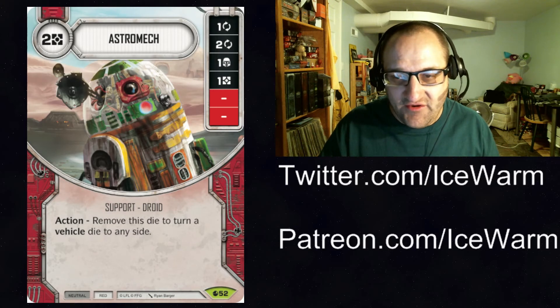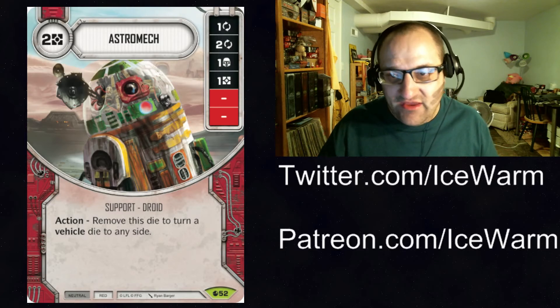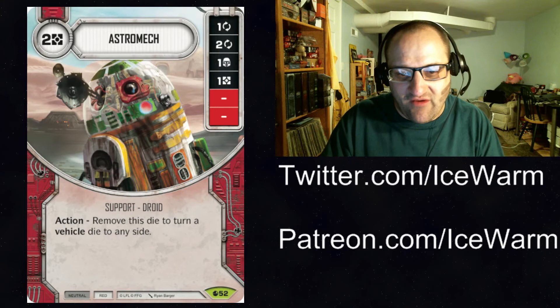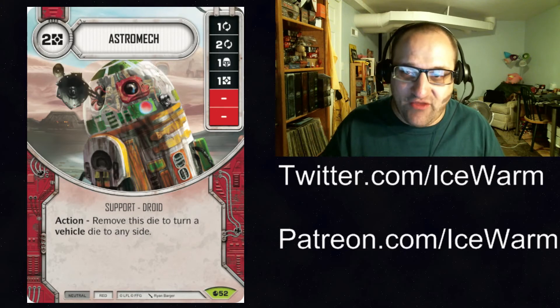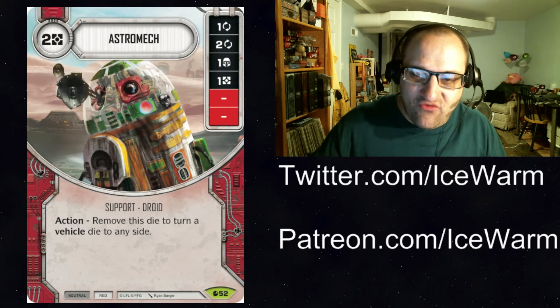Even if you don't remove the die, you can still focus into the special on Slave 1 or whatever else you want on any vehicle. If you roll badly, or really just need Slave 1 on its special, you can remove Astromech and put Slave 1 on its special. I can see this playing into Jango and Veers decks, especially if those decks start including Slave 1.